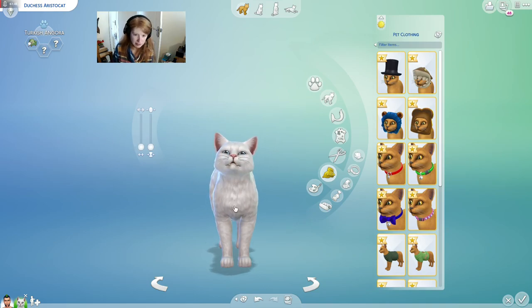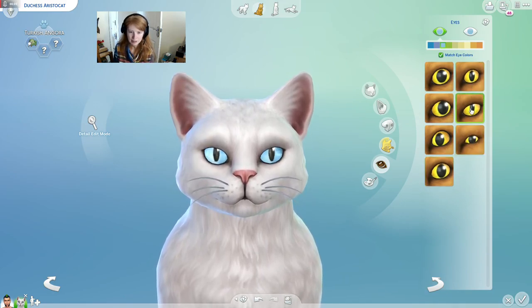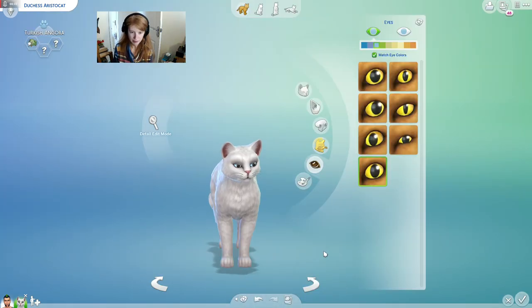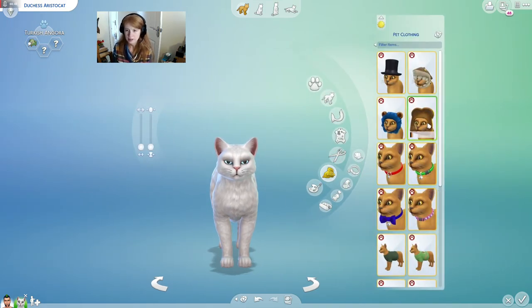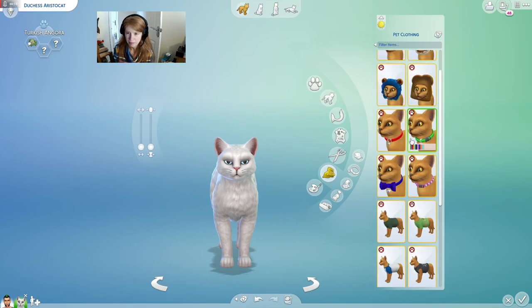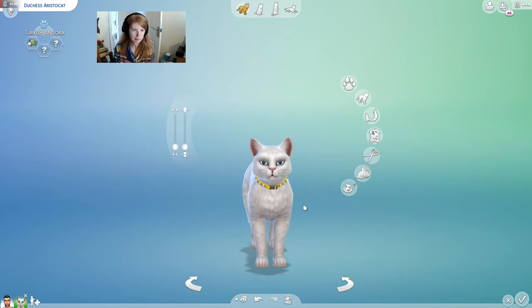Her eye shape is wrong, thinking about that. It's kind of like that, but it does have the circles. Let's go with that, and then see if we can close those eyes just a little bit. It's kind of making her look a bit angry. Maybe like so — I think that looks a bit better. So Clothing — can we get a nice sort of... it's like a necklace more than a collar, really. What about this one? I'd say that's probably as close as we're going to get. So there's Duchess.